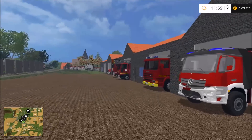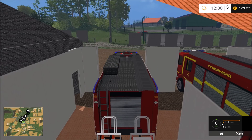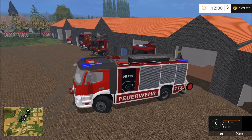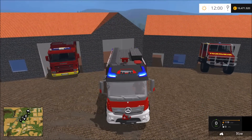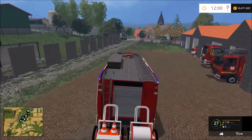Jetzt kommt das nächste Fahrzeug zum Einsatz – natürlich ein HLF, ein Hilfeleistungslöschgruppenfahrzeug. Das HLF 1 – ich benenne die Fahrzeuge immer nach 1 oder 2, immer nach dem, was ich zuerst rausfahre. Also das erste HLF, was ich rausfahre, benenne ich als HLF 1, nicht als 2 – das war jetzt ein bisschen durcheinander. Das HLF 1 rückt zum Einsatz aus.